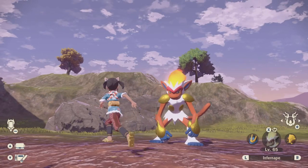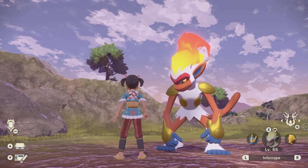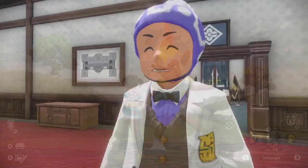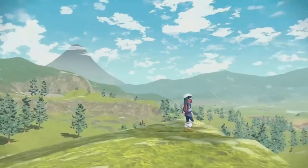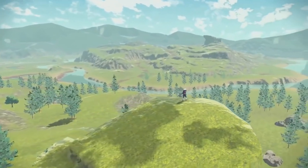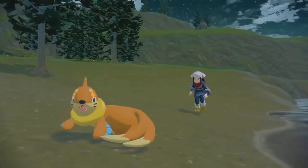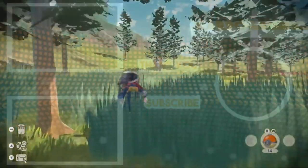Head back over to the village and bag yourself this lovely Infernape. Put it on your team. And voila, you have yourself an Alpha Infernape, just like that. If you have any questions, please let me know down below. I'm here to help. So thanks for watching. That's pretty much it for the video. I have a ton more of these Alpha videos coming. So hopefully you enjoyed the video. Thanks for watching, and as always, I'll be seeing y'all in the next one.